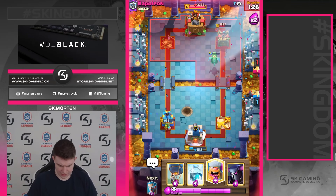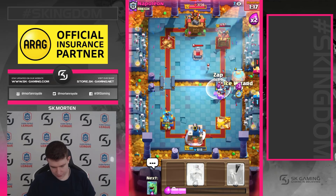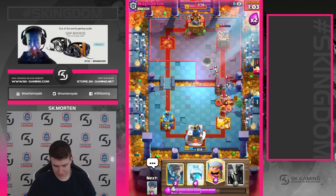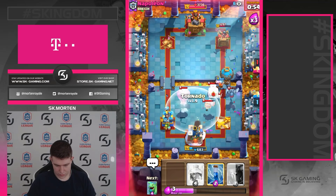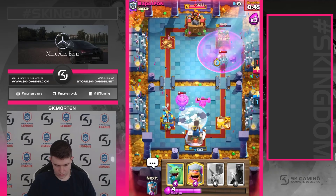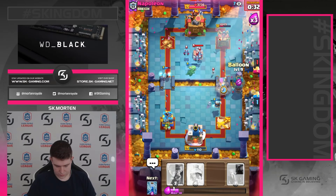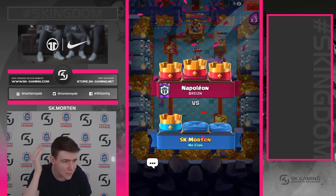That was aggressive Lightning by him — I'm not sure I would have played it that way. These games are intense honestly, but I love it — I prefer spicy gameplay. No, we can't bypass that because of the Mega Minion push. Oh, unfortunate. What is he going to do now? I hope the Baby Dragon is able to hold. We need to go in here. Well played — this guy played well.